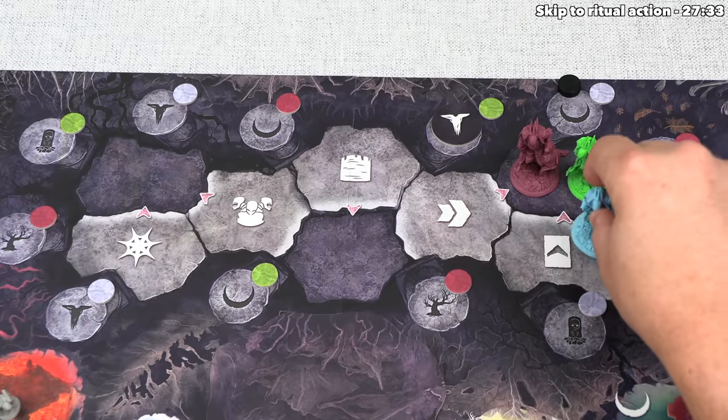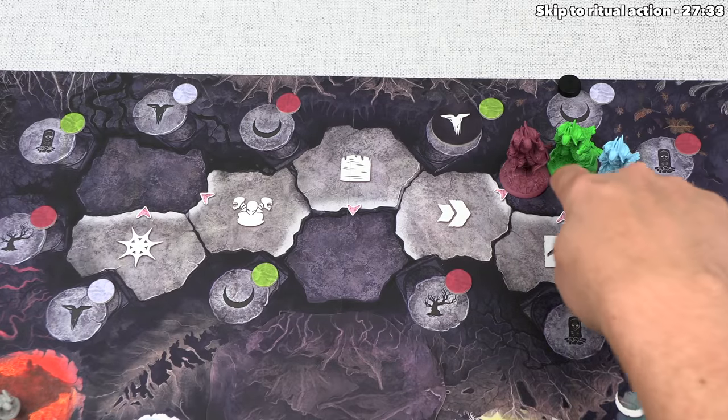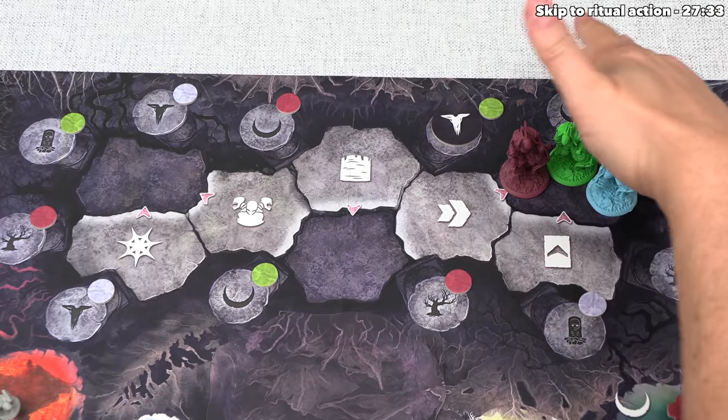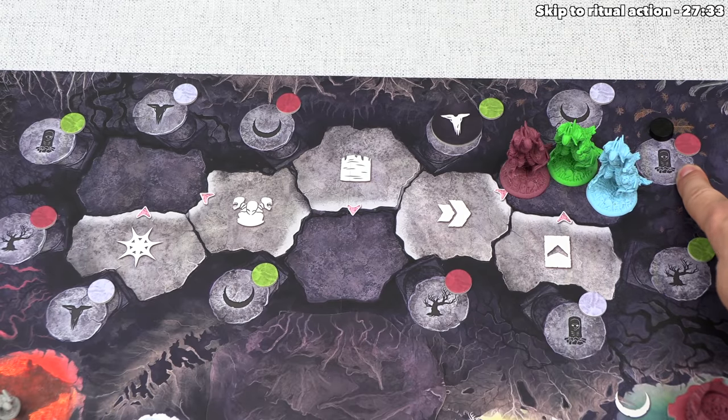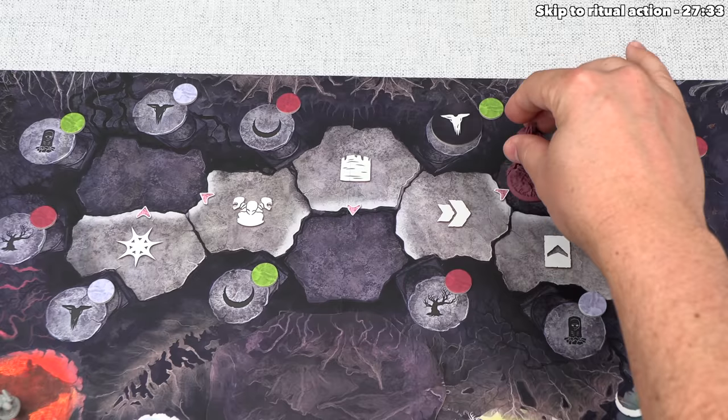We draw two cards to finish our dissent. Blue is done, and their dreamer heads to a popular night spot. We move the turn token forward, making the tombstone icon the marked icon, and now the purple player takes their action.